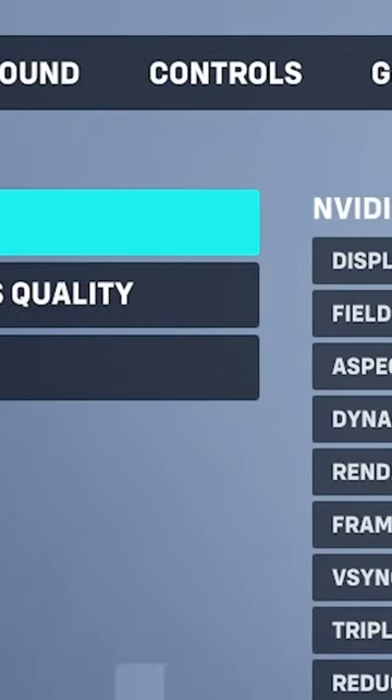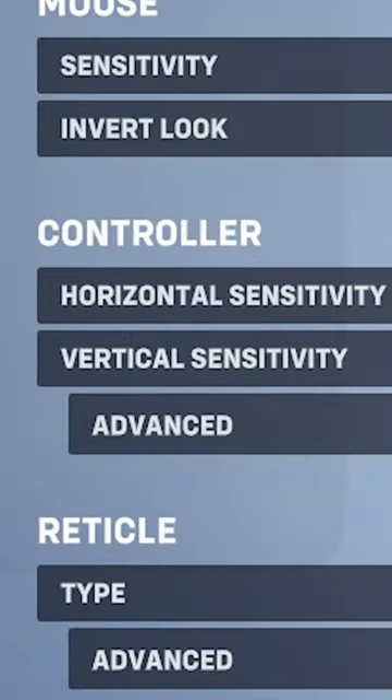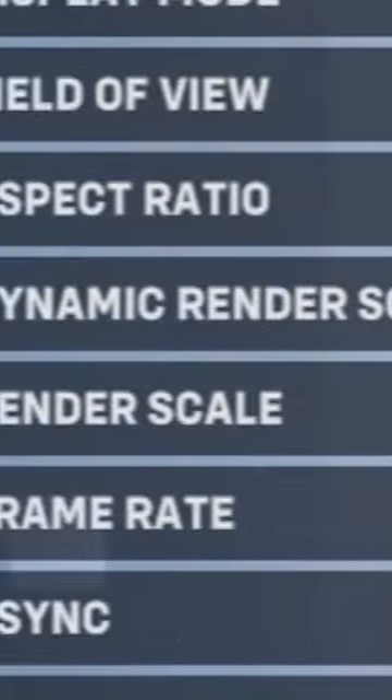Apparently some of the control settings are bleeding into the PC input, so if you're on PC and use a mouse, go into your control settings and under the advanced section for controller, set your aim smoothing to 0%.